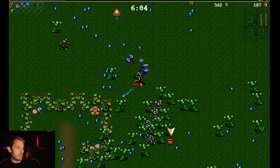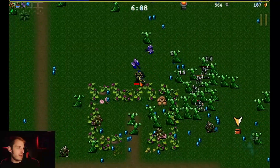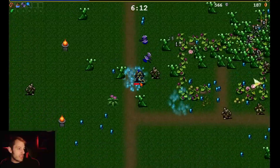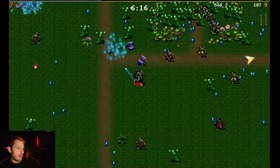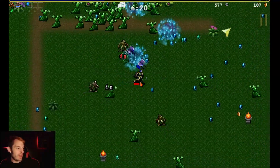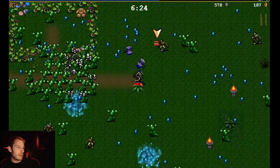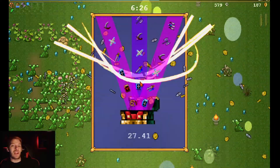We killed that mantis — it'd be nice to get down and grab that chest. You can see our Santa Water all over the map, chipping away at everything. It's nice to have that set area because now I can lure enemies into it.